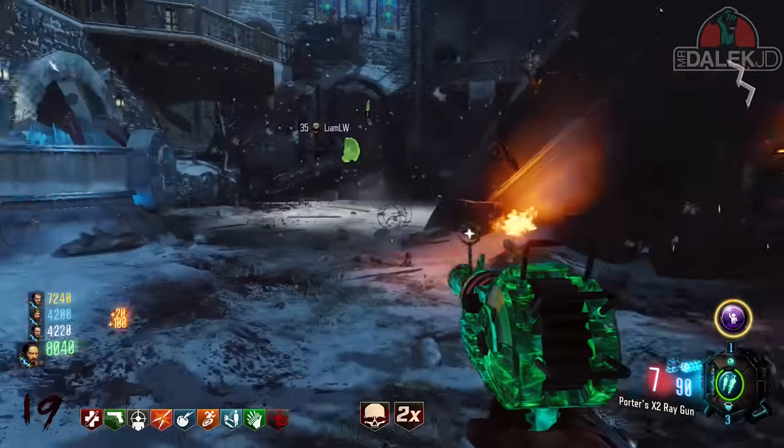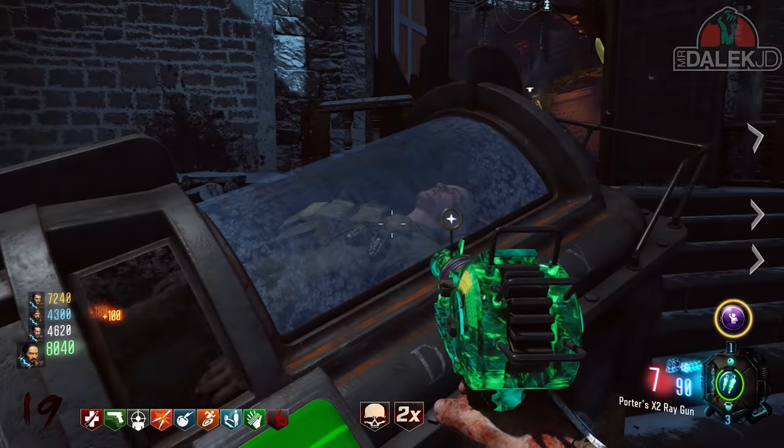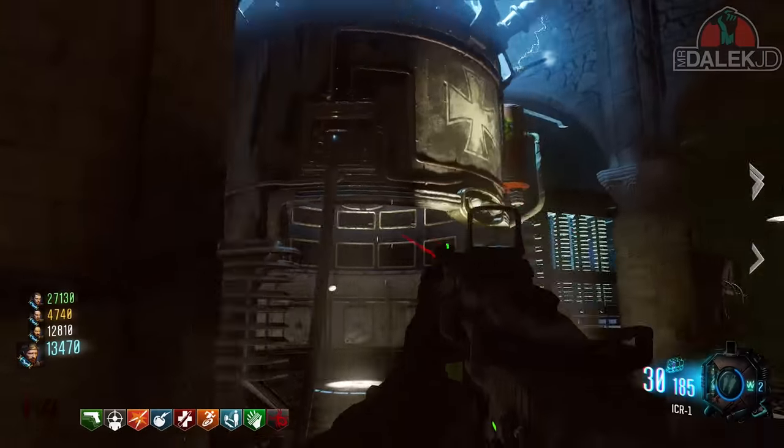Gobblegums aren't necessary for any step in this easter egg but I highly recommend putting on some mega Gobblegums to help yourself out — such as Phoenix Ups, Aftertastes, Perkaholics, Cashbacks, Instakills — you get the idea. Now the first step to starting this easter egg is to get yourself a regular bow.